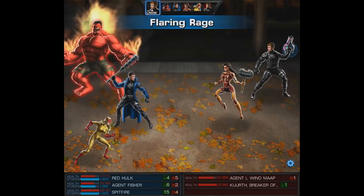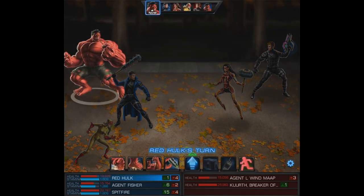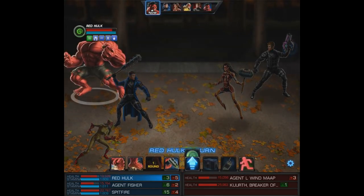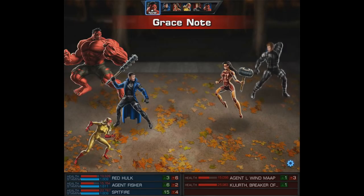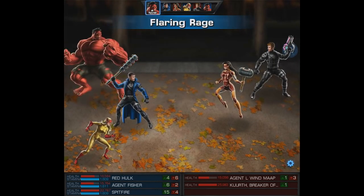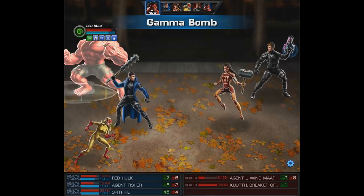Your enemies better pray they don't melee attack your agent. Once that absorb energy from the Elite E-ISO is triggered, you're going to shoot back to full health before you even know it. It almost seemed impossible to drop below full health. Seems like a pretty serious and unfair advantage, doesn't it?